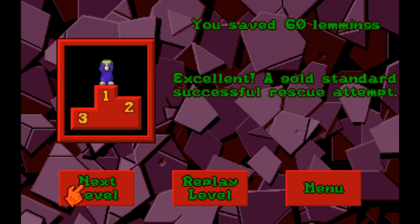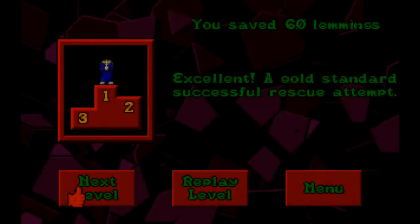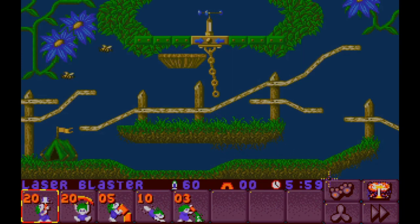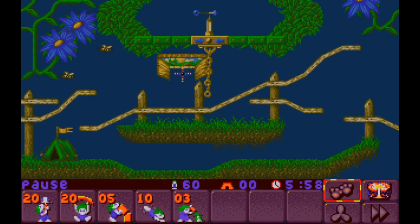Well, that was a quick one — I think we can maybe do one more level. Let's go to it. The next level is called Swing Slash Roundabout Theory. We've got the laser blaster digging up. The only new skill here is the diver. We could probably just kind of practice with what that does. I do like the laser blaster and the parachuter — that was really fun in the Egypt levels. We also have a stacker, which is pretty good for blocking the exit so nobody can die. Where are we coming from? Where are we going? So this kind of swing thing here...